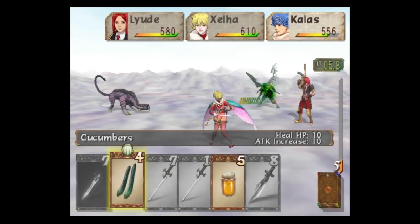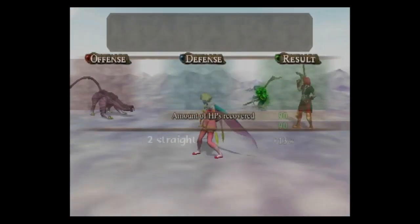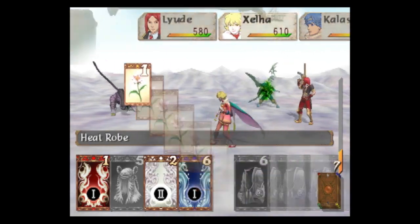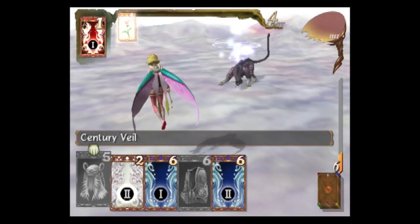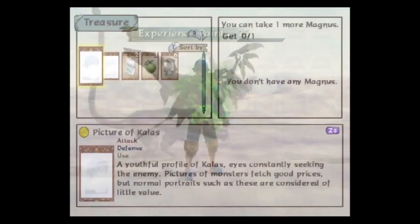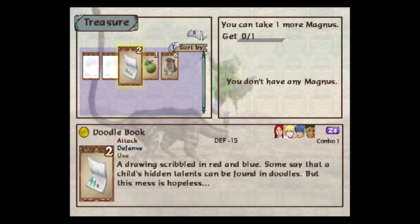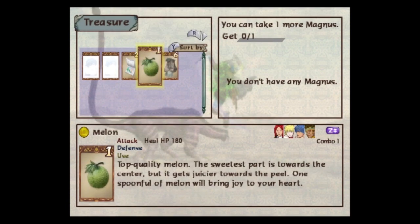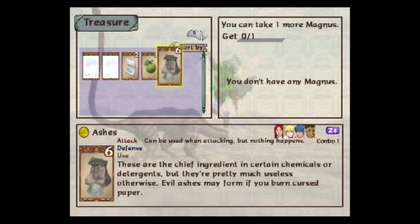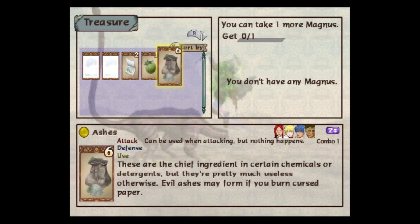Kallus - I've already done this combo, but I want to produce more fruit. Pretty Flower plus Fire Burst. Got a brand new combo. Doodle book - defense minus fifteen - that's theoretically useful in battle, but I'm not gonna be keeping this. 'A drawing scribbled in red and blue. Some say that a child's hidden talents can be found in doodles, but this mess is hopeless.' I don't want that. A melon I actually do want, because I'm trying to gather a certain amount of non-rotten fruit, but I have ashes, which I think is literally useless. 'These are the chief ingredient in certain chemicals or detergents, but they're pretty much useless otherwise. Evil ashes may form if you burn cursed paper.' That's a hint for a completely different combo you can do. But I'm gonna take the regular melon.